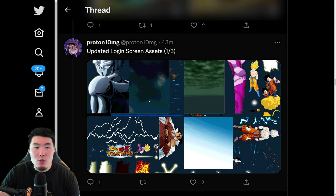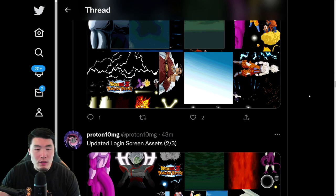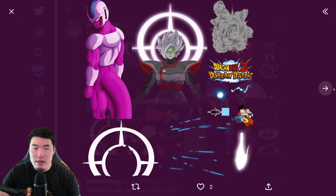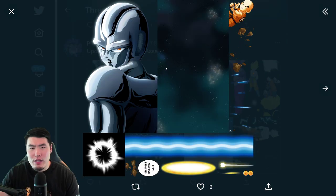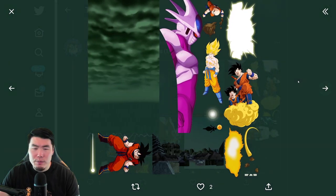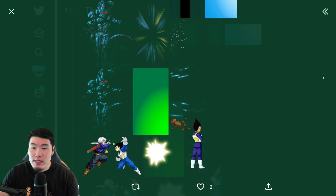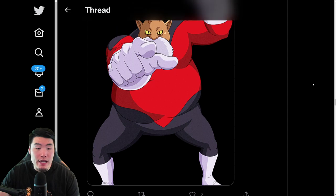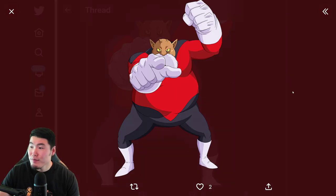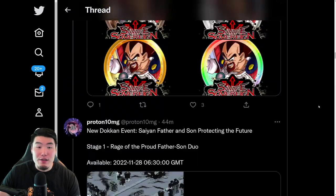Finally, we have some updates to the Login Screen assets. I guess it means we're gonna get a new Login Screen, which is cool. This was an old Login Screen, so I'm not sure why these were updated, but either way we're getting a new Login Screen for the Trunks and Vegeta, which is gonna be cool. We also have a new scripted event asset, which is a Topo. So we got a Topo and some new assets for the Login Screen.